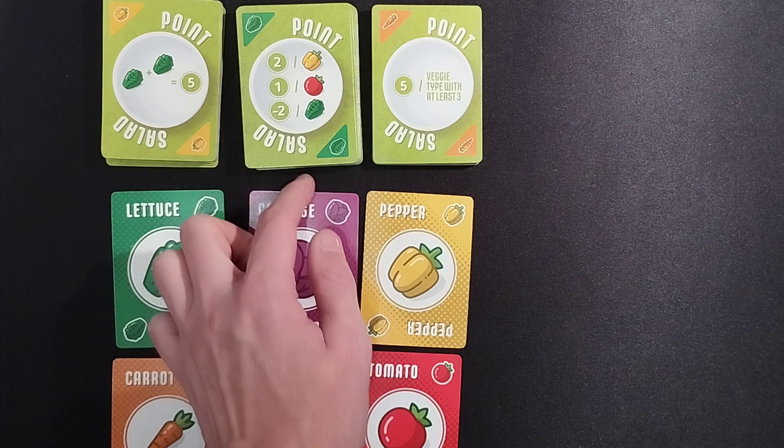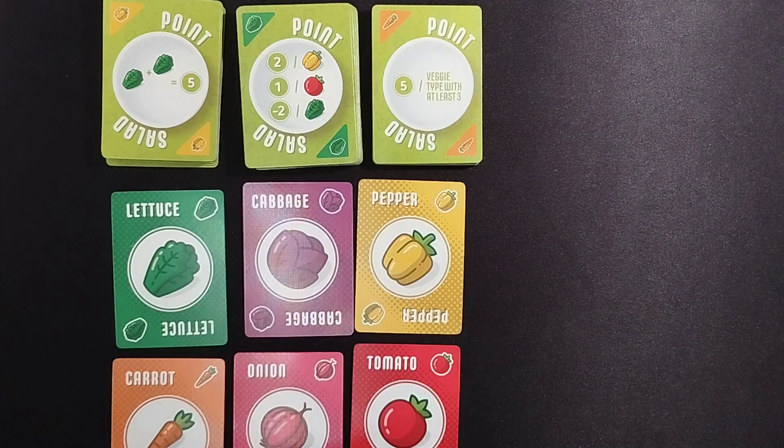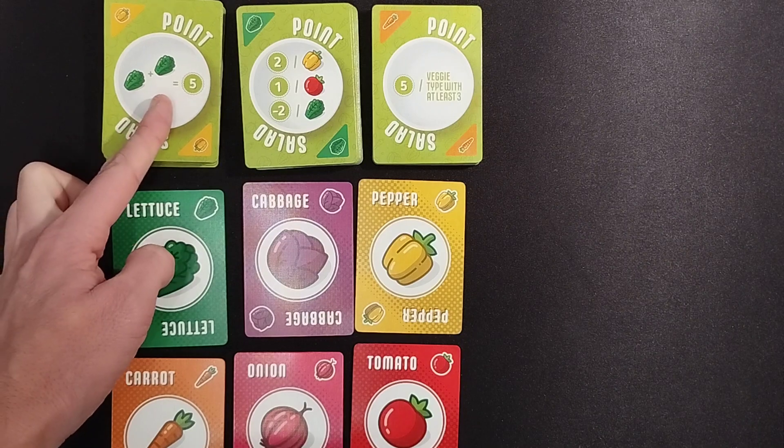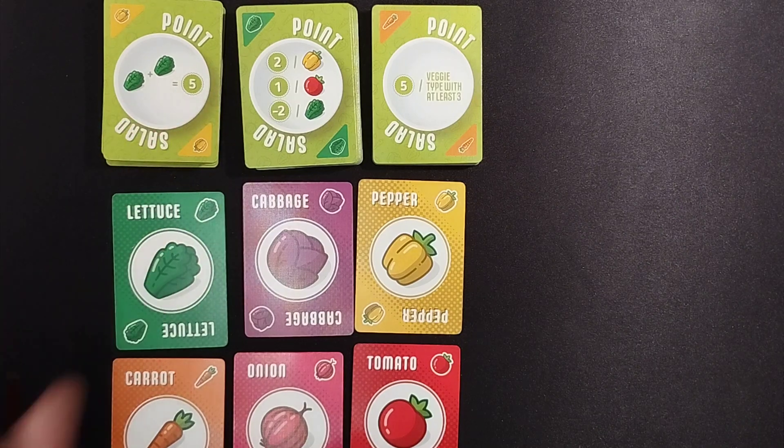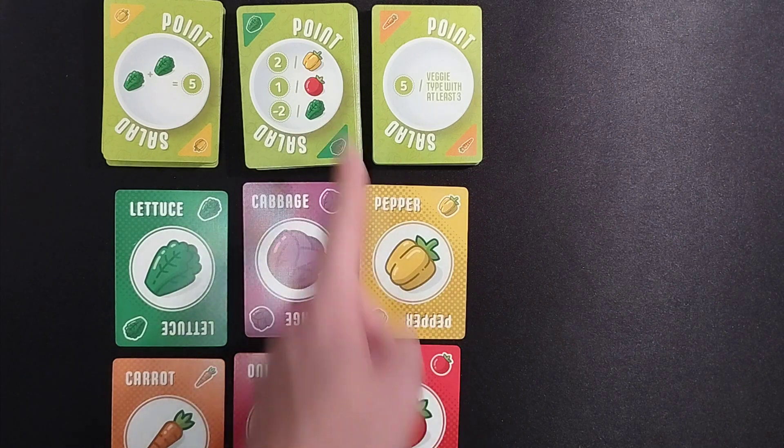On your turn you can do one of two options: you can either take any 2 of these vegetables, or you can take one of these point scoring cards. This card gives us 5 points, as it states, for having 2 lettuce at the end of the game. This one will give me 2 points for a pepper and 1 point for a tomato.